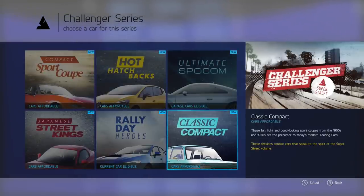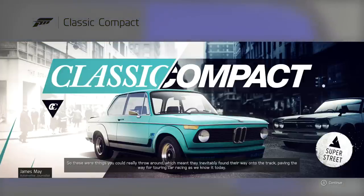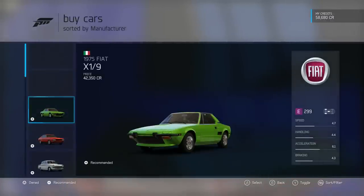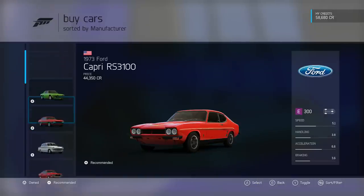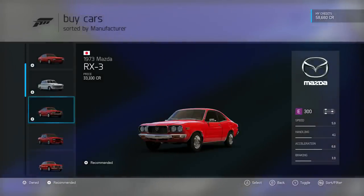The Classic Compact category: the '60s and '70s were all about experimentation. Instead of relying on big V8s for performance, some manufacturers extracted as much power as possible from smaller engines and concentrated on making their cars fun, light, and good looking — cars you could really throw around, which inevitably found their way onto the track, paving the way for touring car racing. There's a '75 Fiat X1/9 — classic but slow — and a Ford Capri RS3100.